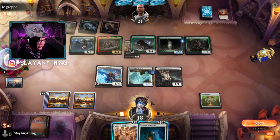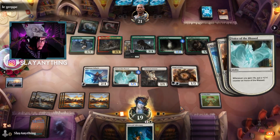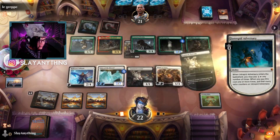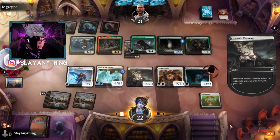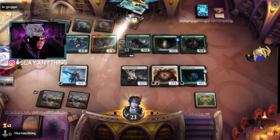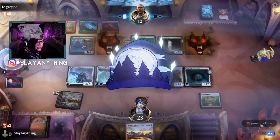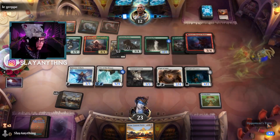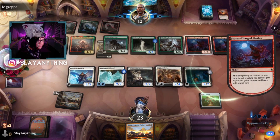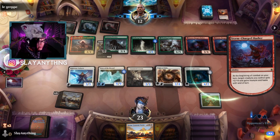We play Angel of Unity and gain some life. Trepid Adversary — swinging for that much, and I think we've got the game if I had to guess. They'll get to draw a bit, but we're at such a high life total now that we should be able to take them down.